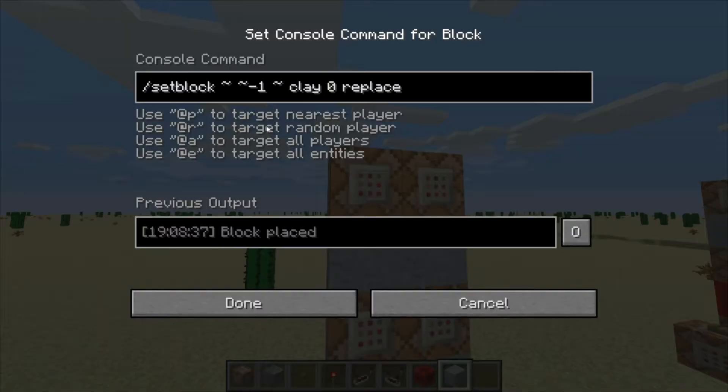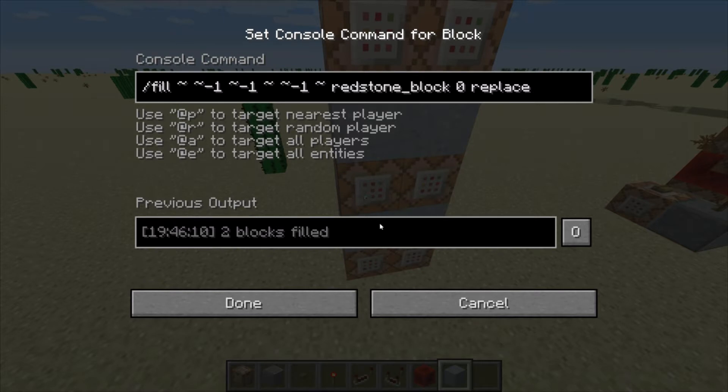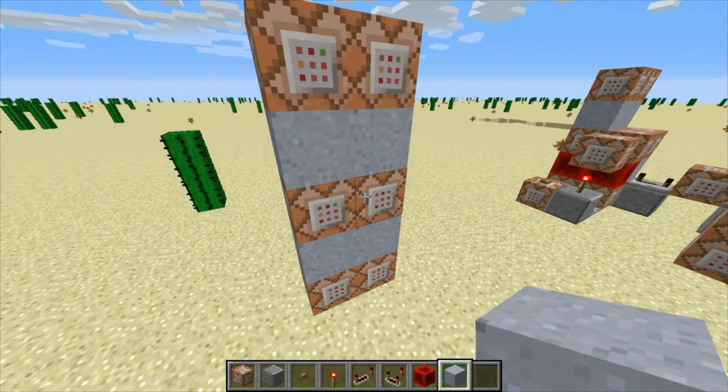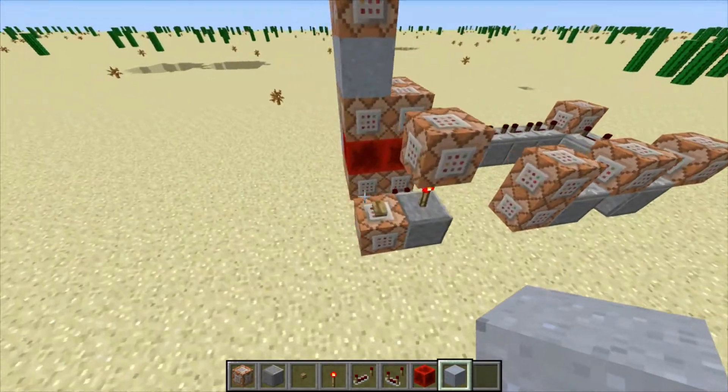The way that this works is this top block is setting the block right below it to clay — damage value zero and replace — because if you don't have replace in there, or if you have destroy in there, it tends to make a lot of sound, and I'd rather not take the chance, so I always hit replace. And then this middle command block is filling the block below it and in front of it with redstone blocks, once again replacing. And the bottom command block is filling that same area with clay. The reason I chose clay is because it's easy to type — you can also type log because it's short and simple.